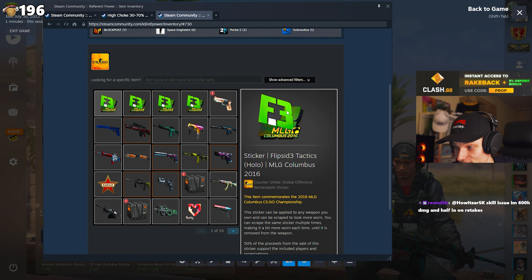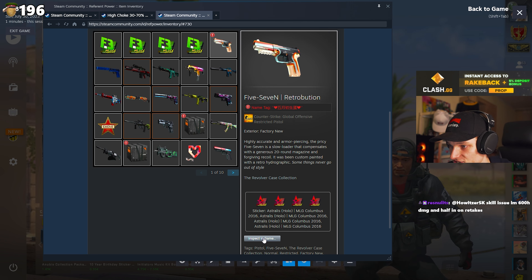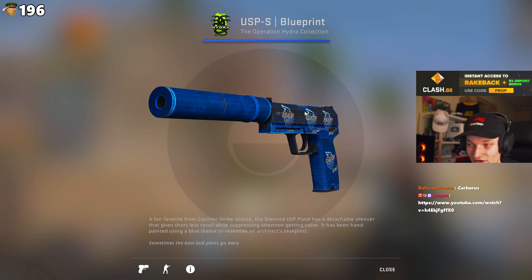244 items - a lot of items. Okay, so we're starting off with Flipside MLGs. Where are you going to be applying these bad boys? It's clearly going to be a craft - a 4x craft of some sort. We have a Retribution 5-7 here, it's alright. Paris blueprint - that kind of matches pretty well. Cerebris - okay, moving on.